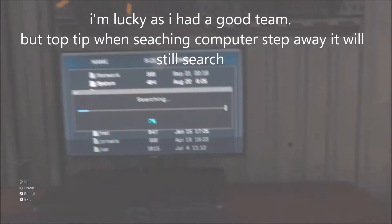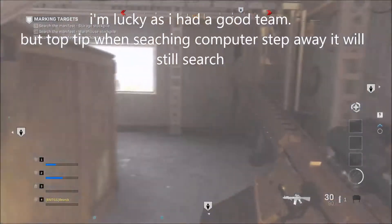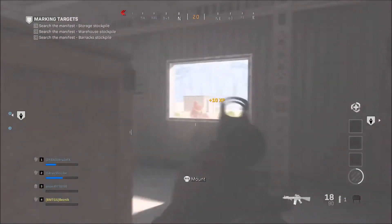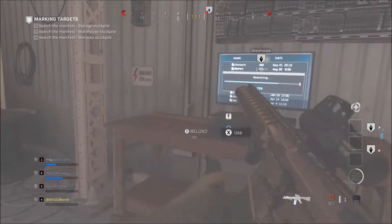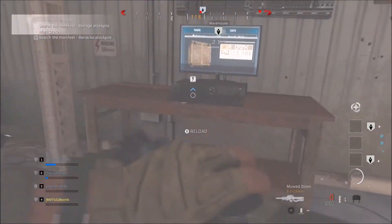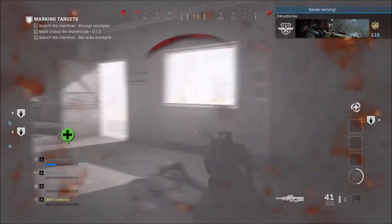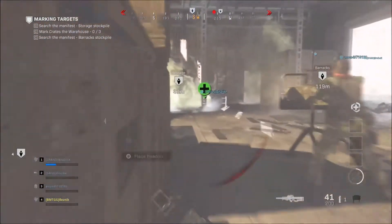Another top tip here: you can search for the computer and step away from it — it still keeps searching, so you don't have to be constantly focused on the computer. This will get you shot in the back otherwise. I learnt this after a couple of playthroughs and it's a very useful tip. This way you can search for the box, it pops up, and you're not getting shot all the time while you search and your teammates aren't covering it.